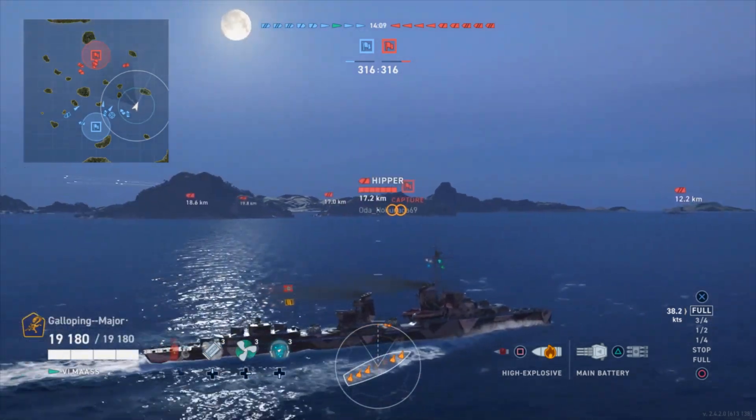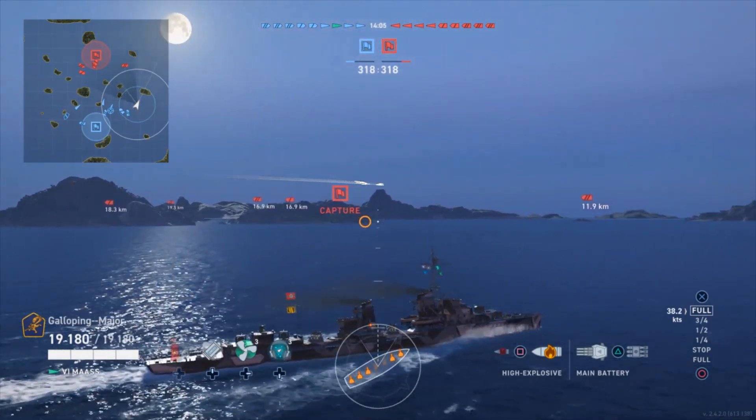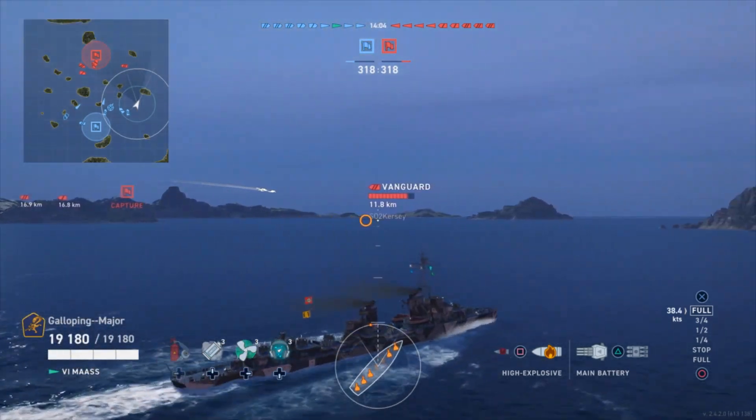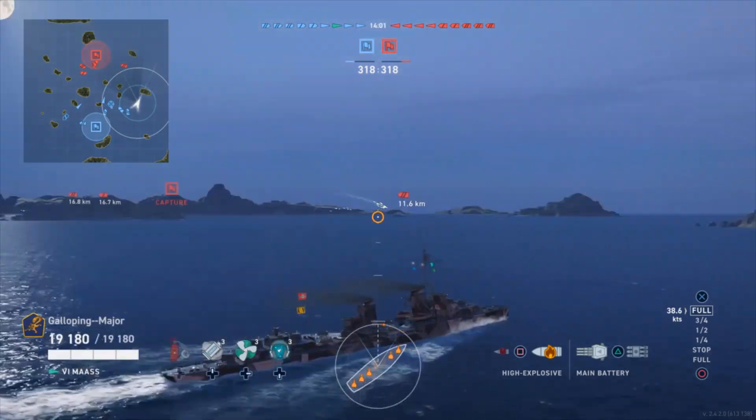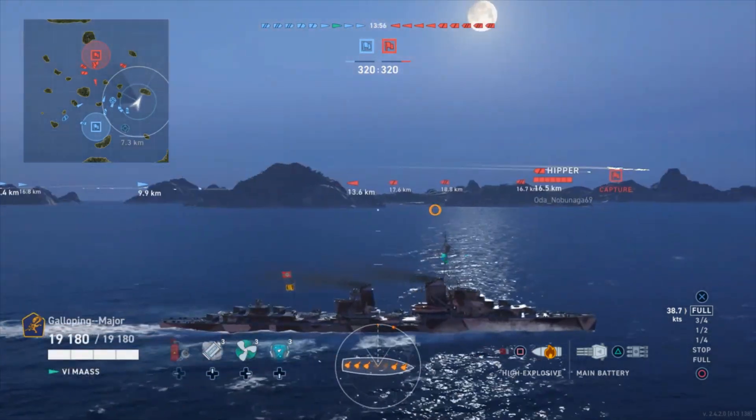Now here's a good one — look at the mini map. Two big ships have been spotted on the left, two big ships spotted in centre, one big ship spotted on the right. You've just got to fill in the gaps with destroyers, so I know I've got two destroyers on this flank from the Vanguard, and the Vanguard's breaking off.